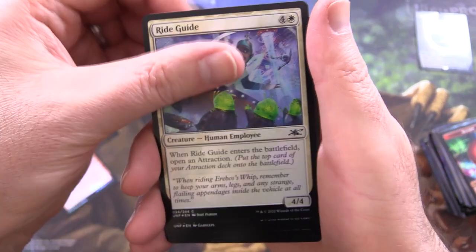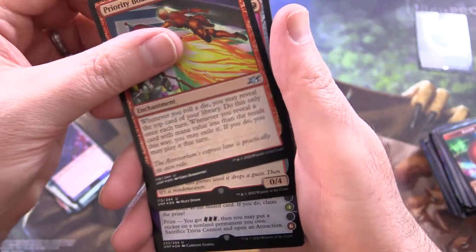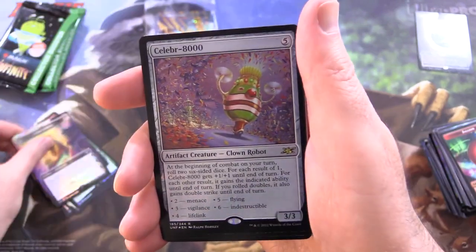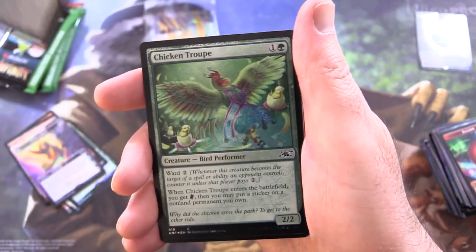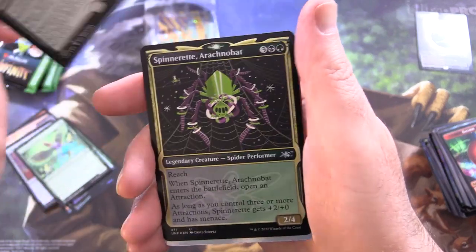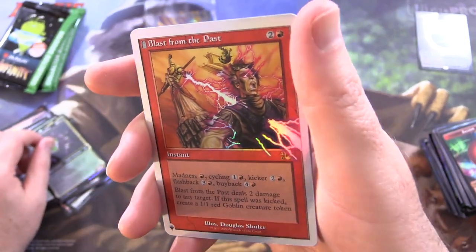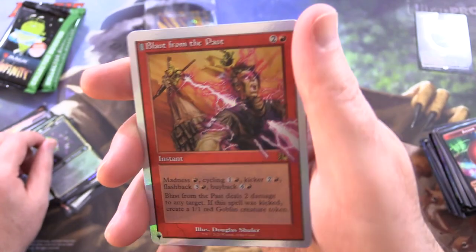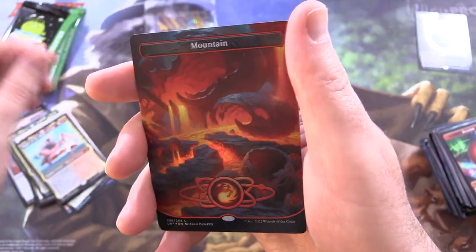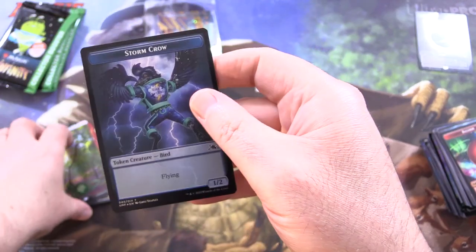We've got Slight Malfunction, Ride Guide, Plot Armour, Non-Human Cannonball, Priority Boarding. Juggletron, Trivia Contest, Celebrate Thousand, Chicken Troop, Lifetime Pass Holder — this is a Zombie Guest. Spinneret Arachnabat, Blast from the Past — that's one of the earlier unsets, very cool. And Magar of the Magic Strings. A Mountain, Forest — yes, Galaxy Foils are awesome. And Clown Robot and Storm Crow.